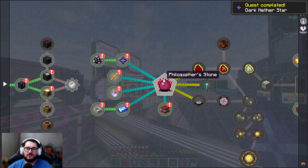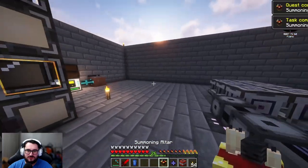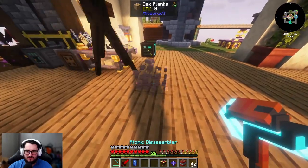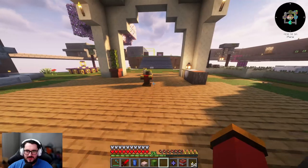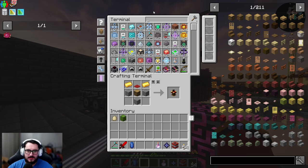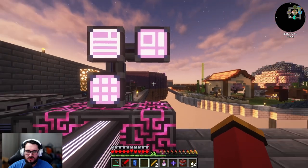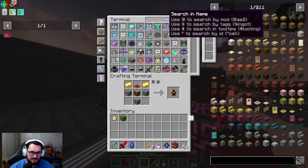The summoning altar seems pretty easy to make. I'll put it in the middle now that we have the inventory open and get it ready for what needs to happen next. With dragon's breath, I need blaze rods, the dark nether star, and my new mana steel - I think I was missing that.